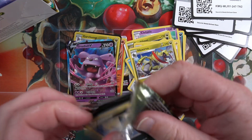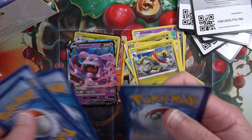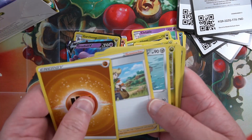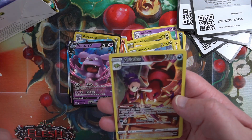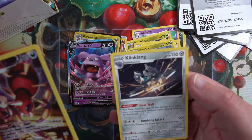Next pack. Code card, four to the front. Energy, Barry, Clang, Sneasel, Bidoof - and one of the trainer gallery cards. And Clink Clang.